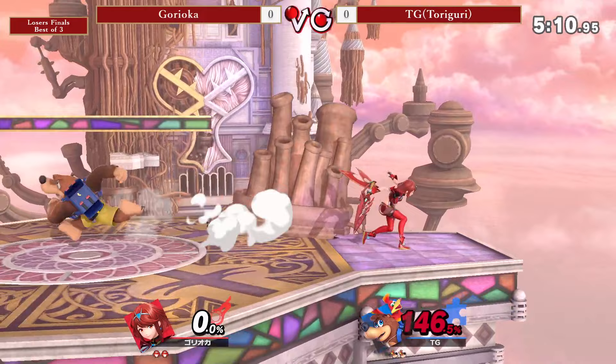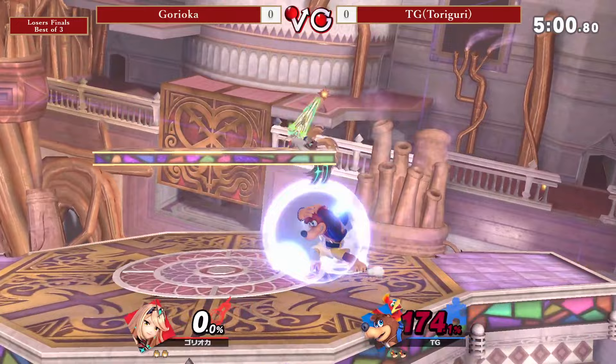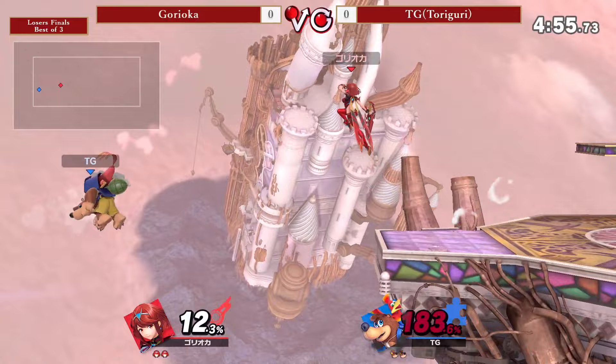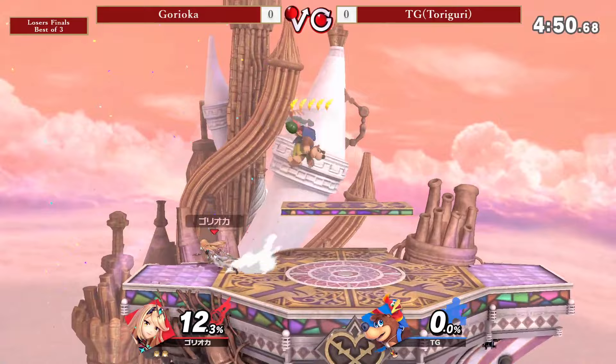Going to get snuffed out with that Wonder Wing. Goryeca on a healthy stock. Finding this up air — not going to kill just yet at 140. On Toriguri, finding the back air onto the Mithra — of course not going to kill just yet. Finding this down smash. Going to be able to spot dodge that forward smash. Nice forward side, down smash — not going to kill just yet, one of the weaker smash attacks in Mithra's arsenal. Unfortunately not going to be able to get back onto the stage here.